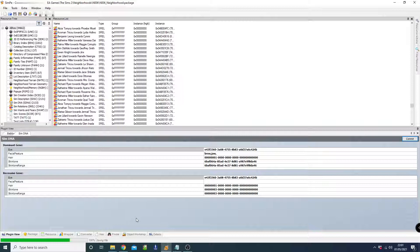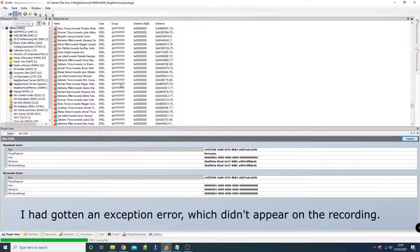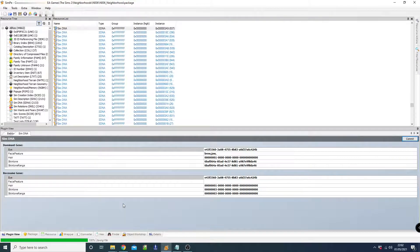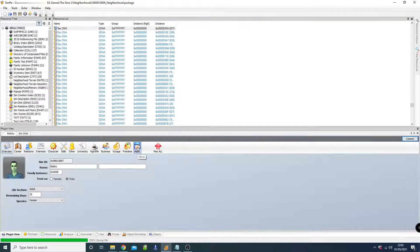Then we commit and save. I think I accidentally saved while it was already saving, which caused it to error — it just kind of went 'nope'. Anyway, we commit then save, and then we go into the character file via the More tab.